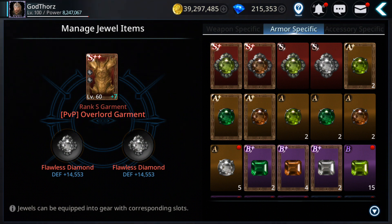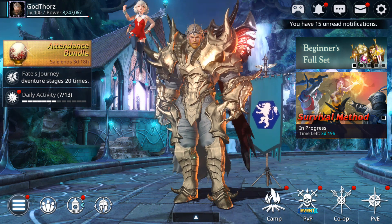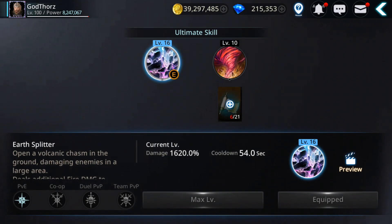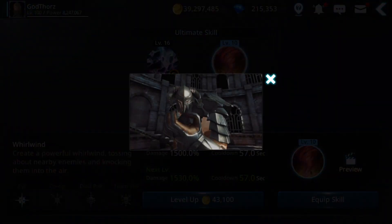Now let's look at skills, starting with the ultimate. You usually have two choices — you should pick the one that does AOE damage, dealing damage all around yourself. That way you can do more damage if you're surrounded, which is very useful.